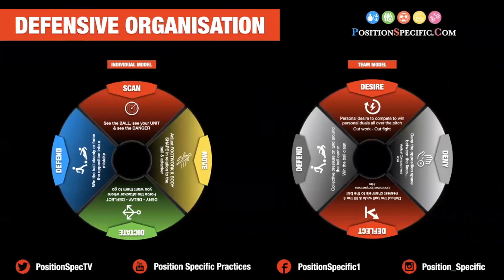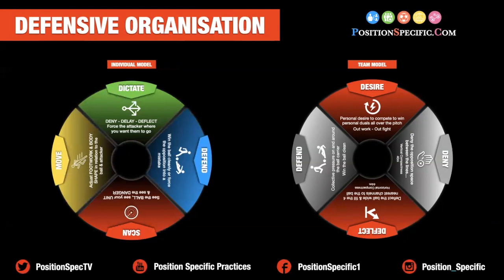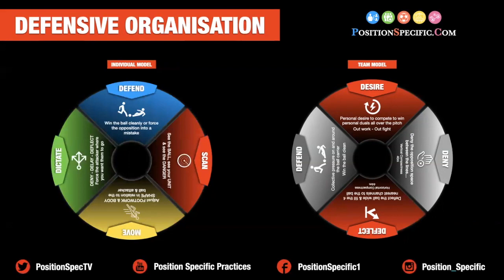When looking at defensive organisation and out of possession topic, we have our individual model and our team model. Individually, can the players scan? So can they see the ball, see the unit and see the danger? Can they think about their movement — so adjusting footwork and body shape in relation to where the ball and the attacker is? Can they dictate play — so can they deny, delay and deflect the opposition or force the attacker where they want them to go? And finally, can they defend? So win the ball cleanly or force the opposition into a mistake.